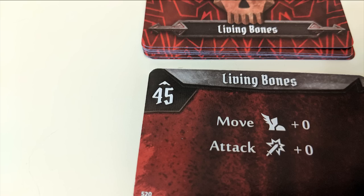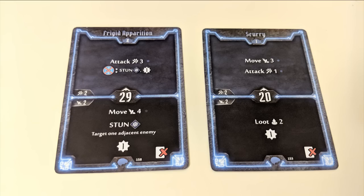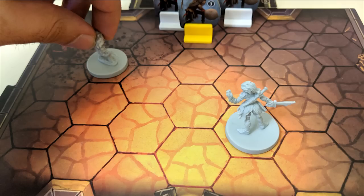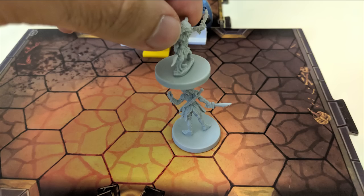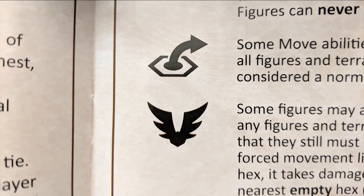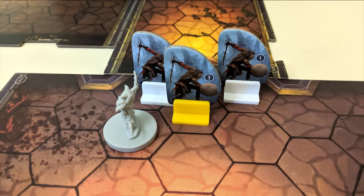There will also be enemies in play with their own initiative numbers, but we'll get into their turns later. On your turn, you're taking two actions, one from each card. A move action allows you to move up to the indicated number of spaces on the board following the hexes on the map. You can move through your own allies, but you can't move through walls, enemies, or obstacle tiles. Jump actions or flying actions are special abilities that allow you to ignore these rules regarding enemies and obstacles. But no matter what, you must always end your movement in an unoccupied space.